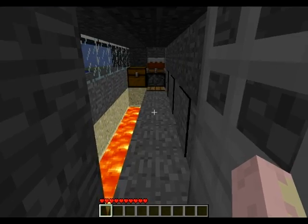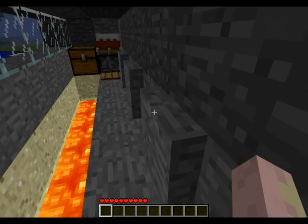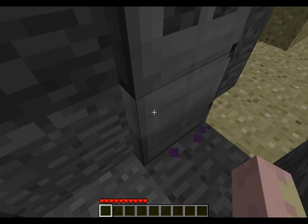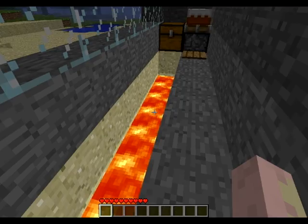If by some magical reason they do get through — they're a ninja — it's just madness. The lava you could also replace with maybe a small pit. And this door is actually blocking the redstone that would close it, so they can't change any of the redstone, which is wonderful.